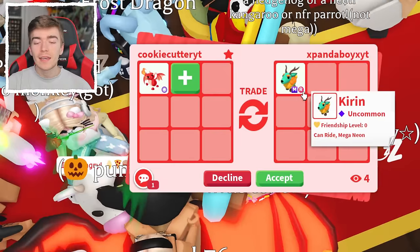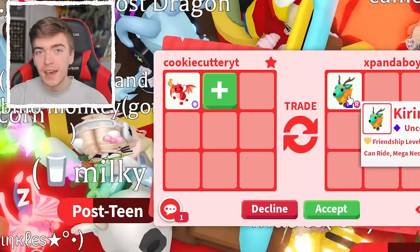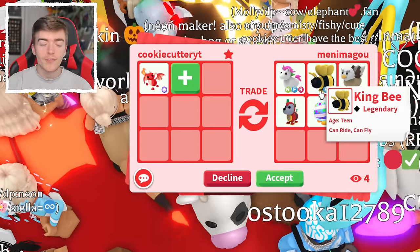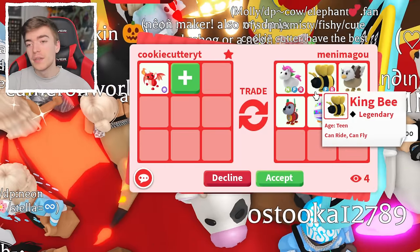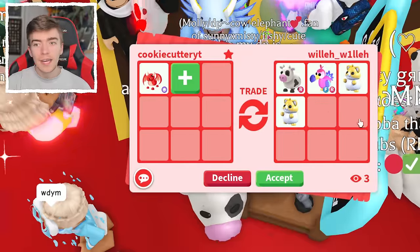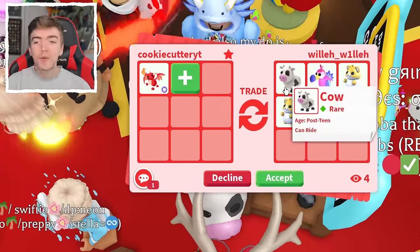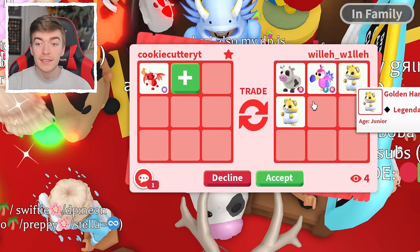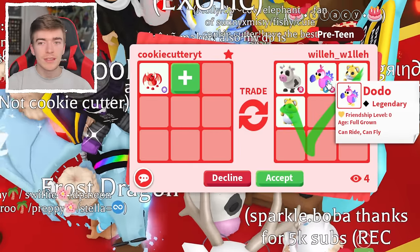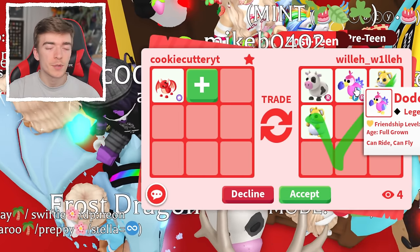This person has offered me a Mega Ride Kieran, which although it's a good pet, definitely doesn't top the offers we got earlier. They're now adding some other legendaries, including a Striped Eggie, Robo Dog, Griffin, and a King Bee, but none of that combined is worth what we're looking for. We just got offered a cow and a dodo — the cows do have a lot of value, and we also got two golden hamsters, which is pretty valuable. But I already have a Mega Neon cow and a Mega Dodo, so I don't really want these pets.